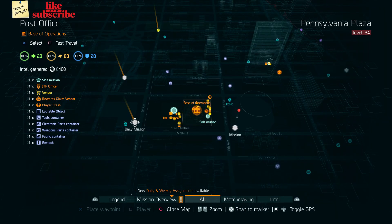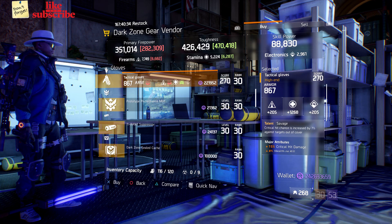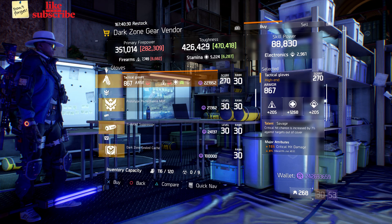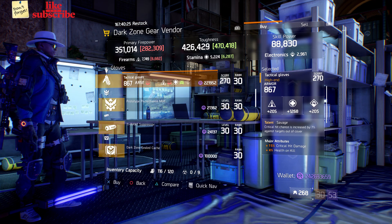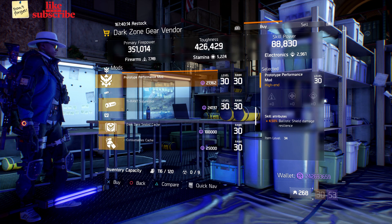For our next gear items, you want to head over to the Base Operations. The dark zone gear vendor has some Tactical Gloves with the talent Savage on there. They have a gear score of 270, the armor is 867, its roll for stamina is 1,268, and the attributes this has is crit damage, health on kill, and skill haste.